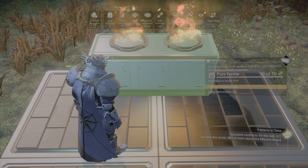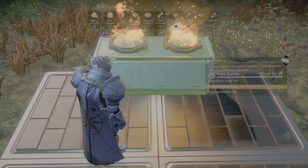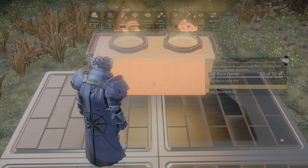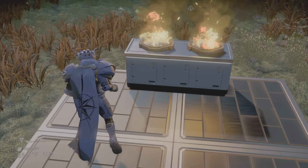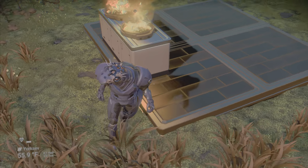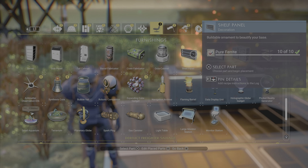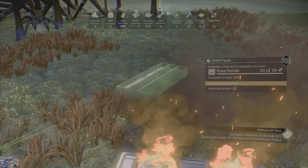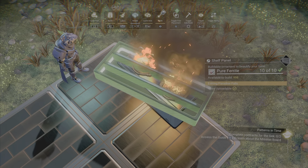There you have it — a nice little cooking stove. I was thinking of a variation: let's check it out and see if it'll work. I want to try doing a grill and see how that would look. We're going to go right back to the worktop.